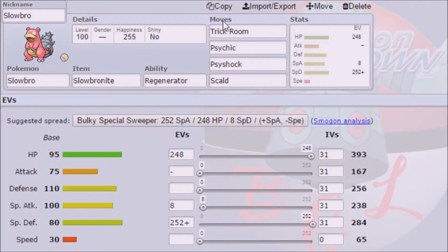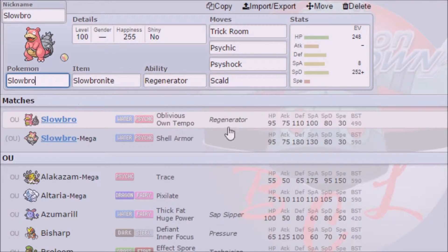Mega Venusaur really just tears into this team, I'm sorry. There's no possible way to make a team where you can counter everything — it's just not possible. You can try as much as you want, it's just not gonna happen. There's always going to be one team out there that will take on your team regardless of what you do. Slowbro is running max Special Defense, because it gets a major increase in defensive stats, bumping it up to 180.